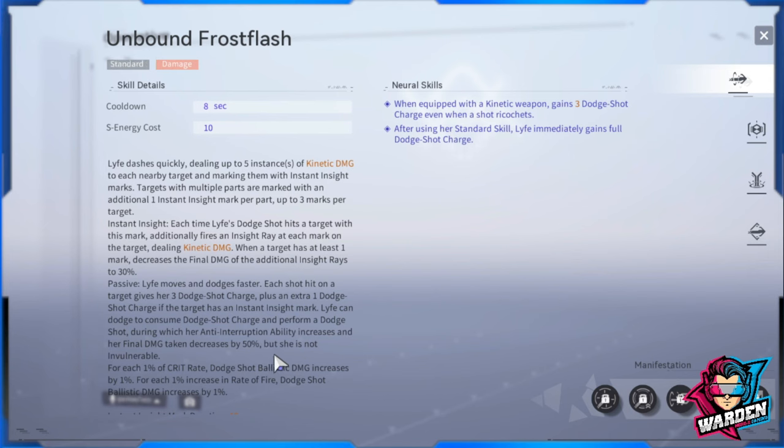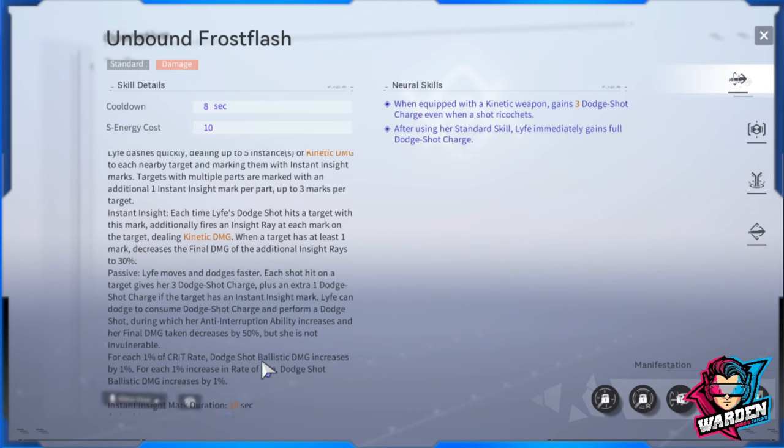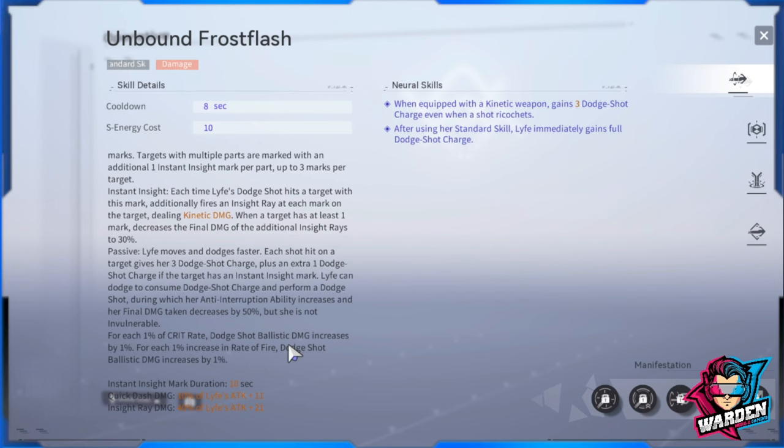Plus an extra one dodge shot charge if the target has an Instant Insight mark. Life can dodge to consume dodge shot charges and perform a dodge shot, during which her anti-interruption ability increases and her final damage taken decreases by 50%. She has damage reduction and anti-interruption capabilities, but she is not invulnerable. For each one percent of crit rate, dodge shot ballistic damage increases by one percent.